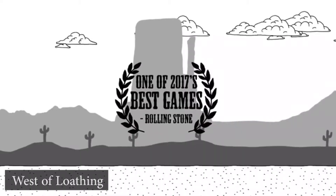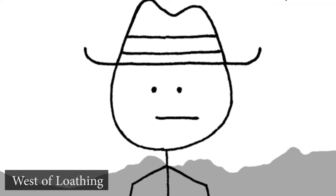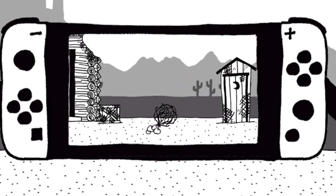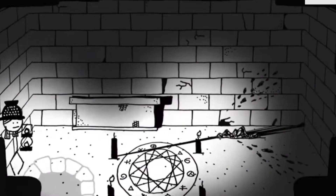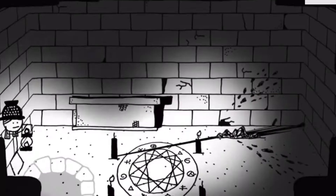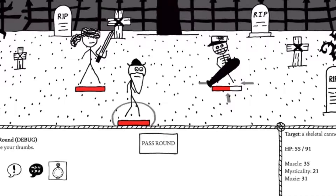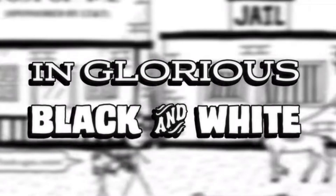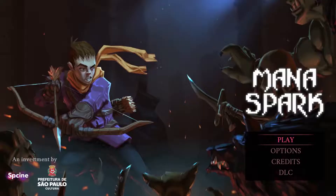Fourteenth on the list: West of Loathing. A black and white game with stick figures in a western environment — not the most attractive looking thing in the world. But it's another fantastic RPG. You're a protagonist who leaves home to live a western adventure. One unique thing is that certain story choices are mutually exclusive — doing one thing causes you to forfeit something else you won't be able to get. The writing in the game is absolutely clever, and it's actually a pretty good game even with stick figures in black and white.